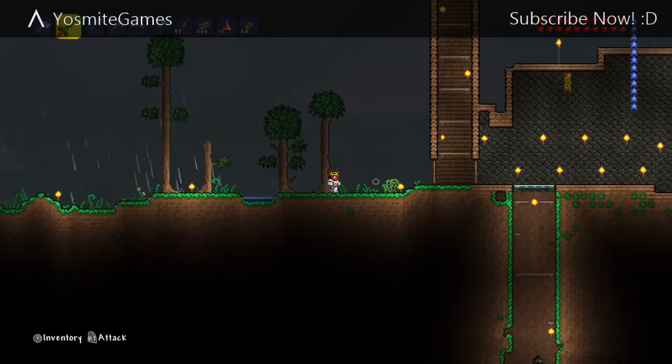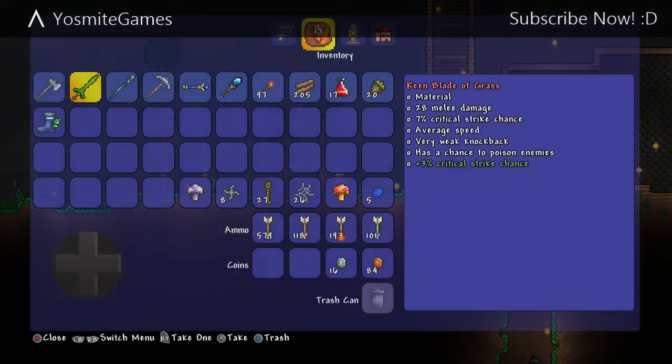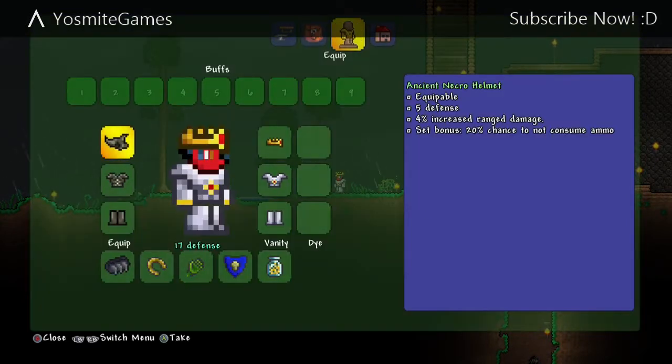Hello YouTube, this is a Terraria video — a tutorial on how to get unlimited bones. I've got some new stuff: a new sword, an Aqua Scepter that shoots water, a new magic missile — it's all really cool. I found this stuff in a dungeon. I've even got new armor: ancient necro armor — the breastplate, I've got everything.